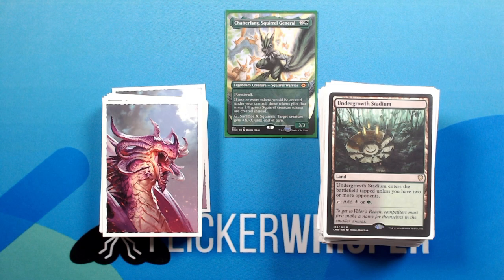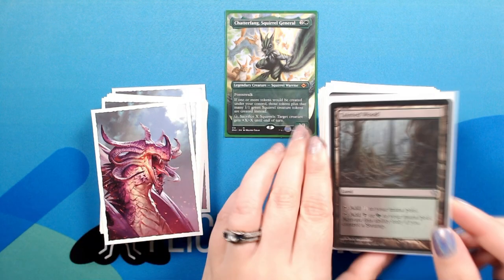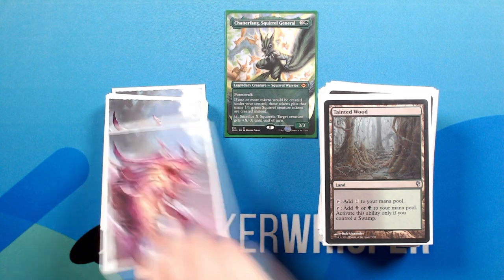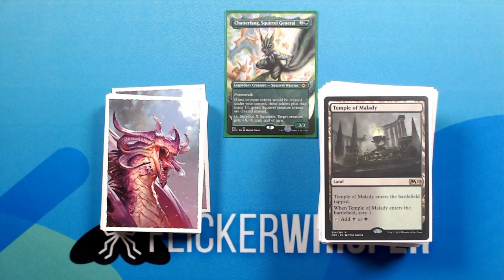Undergrowth Stadium — land. Enters the battlefield tapped unless you have two or more opponents. Tap: add black or green. Tainted Wood — land. Tap: add one to your mana pool. Tap: add black or green to your mana pool — activate this ability only if you control a swamp. Temple of Malady — land. Enters the battlefield tapped. When Temple of Malady enters the battlefield, scry 1. Tap: add black or green.